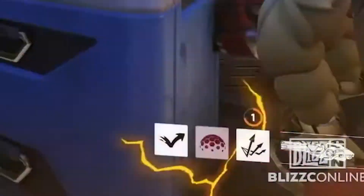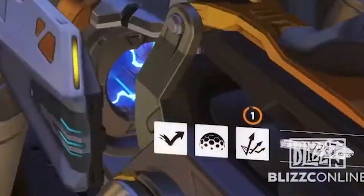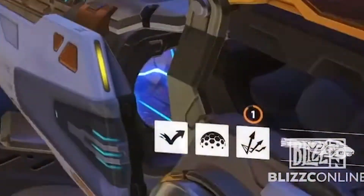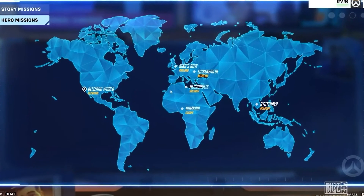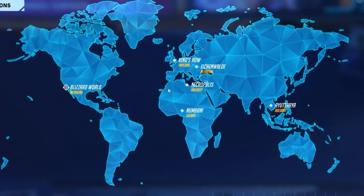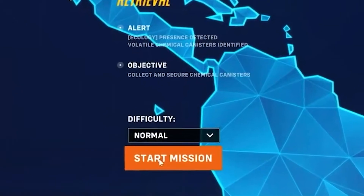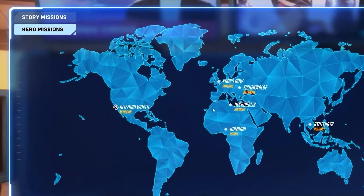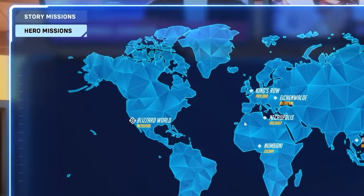I don't know what the hell this is. Maybe it's a talent that's just reusing Hanzo's old scatter arrow icon, or it's a bug. Who knows? In this section we also see some names for hero mission types: retrieval, payload, holdout, and escape, and an option for difficulty level once you click on a mission. Also worth noting that this map seems to be shared between hero and story missions with a toggle in the top left.